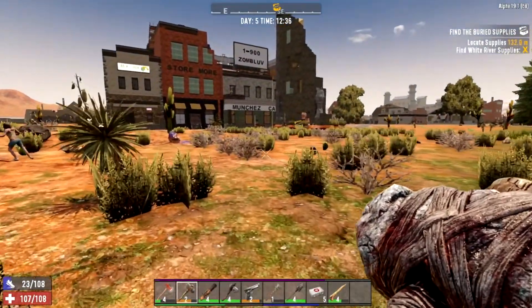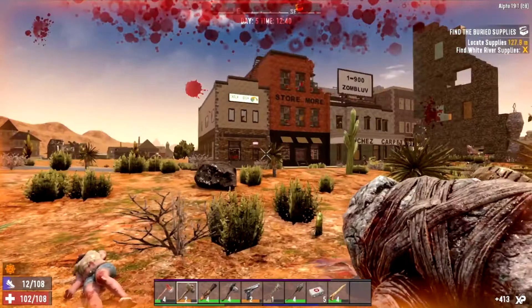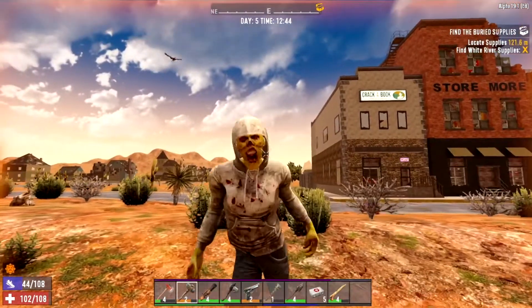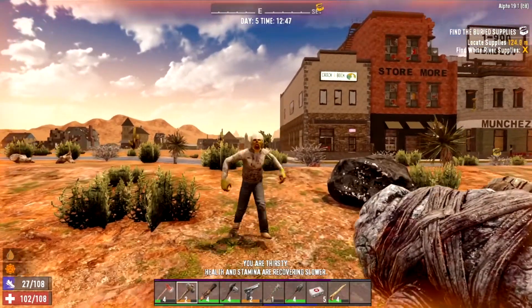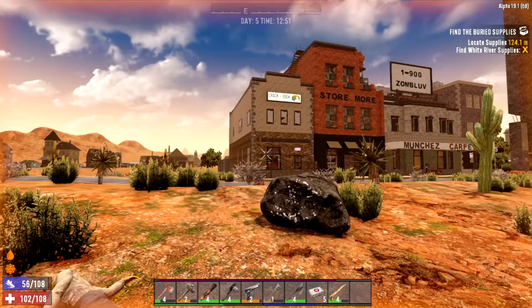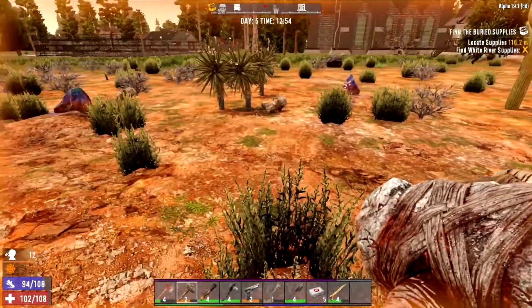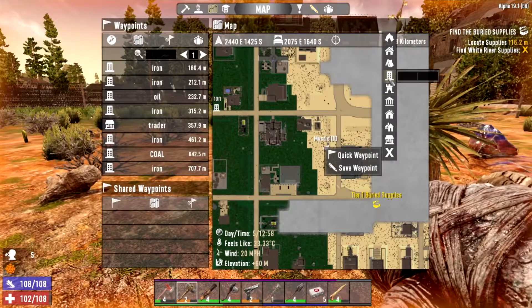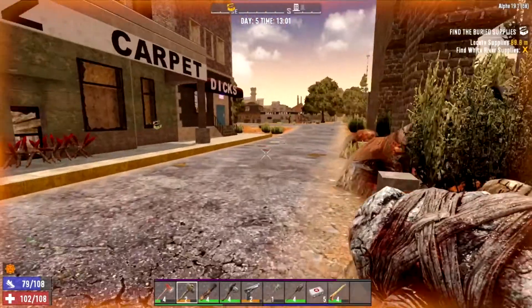Whilst out in the desert, it seems we've found a Cracker Book Store. I think before the buried supplies, we're going to loot this up because we need good recipes and the Cracker Book is very nice. Oh, it's a four-storey building — I thought it was a two. We need to drink up here as we're getting very warm in the desert. There's also a little oil mine here, so we'll mark it on the map. Actually, we'll do the buried supplies first and then come back to this town for looting.